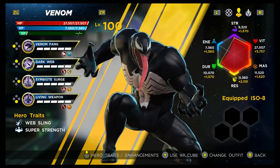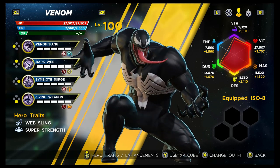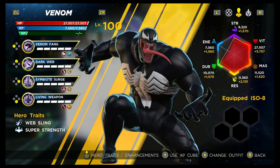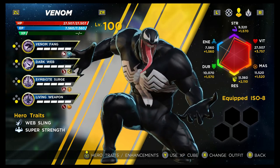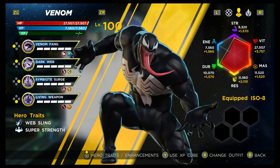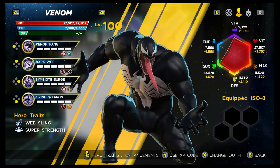His hero traits are Web Sling and Super Strength. Super Strength lets you pick up larger items and throw them, which saves you energy and does decent damage. Web Sling helps you get around levels quickly. Looking at his stats, he does exceptionally well overall, though his strength comes in at a C, which is a bit of a pity because his hardest-hitting skill is based on strength.